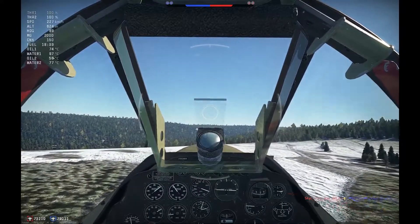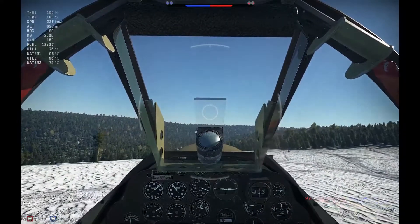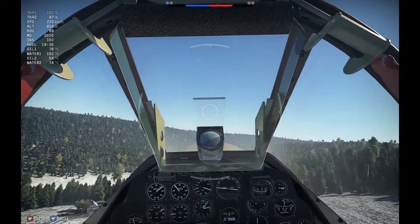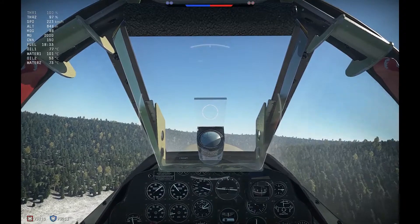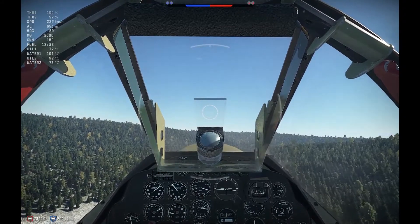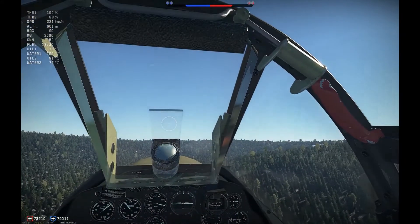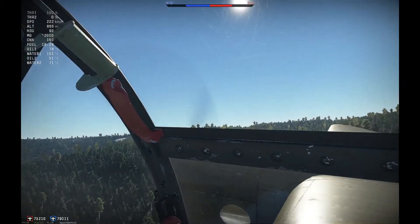Stall speed is 105 miles an hour, converted here into knots. We're doing about 120 and we want to see if we can get over this ridge line. We're going to back the power down. You can see the right engine is windmilling — and totally dead.